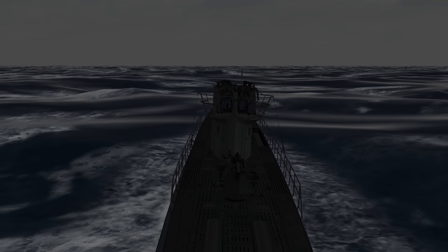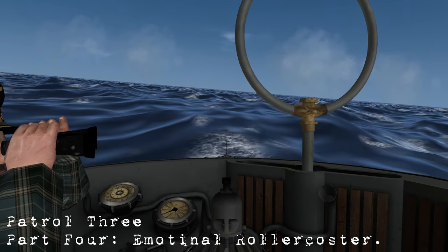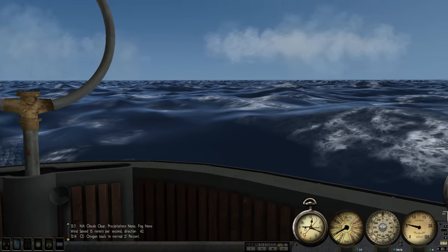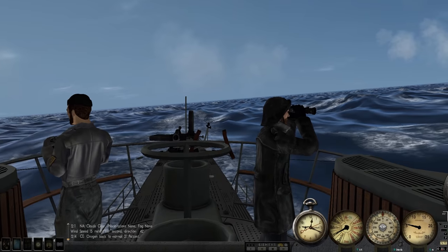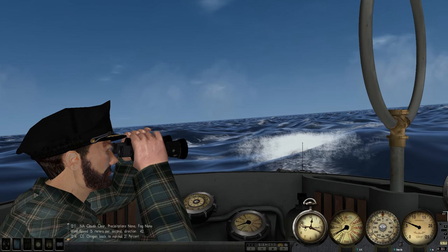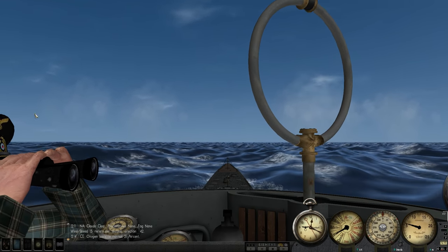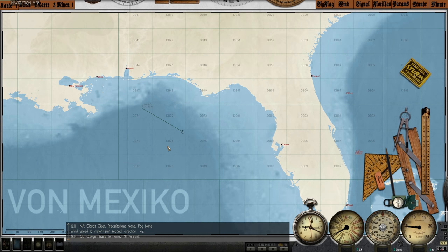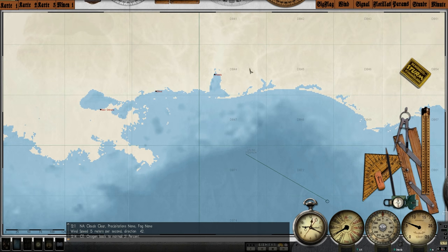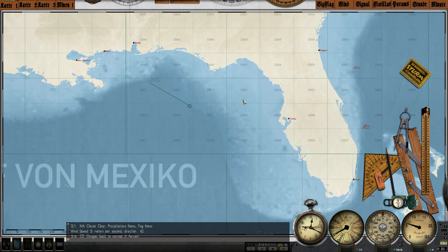Our assignment in DB 75 is complete, so we will shift our patrol area northwest towards the American Gulf shipping lanes. Hello everybody, Wolfpack here — welcome back to another Silent Hunter 3 video as we continue our patrol in the Gulf of Mexico. Let's head to the map. The weather has gotten slightly better, still extremely choppy, but no more clouds or precipitation. Visibility is fairly good. On the map we've completed our objective in grid DB 75, so we're moving northwest towards New Orleans, Biloxi, and Mobile, Alabama.